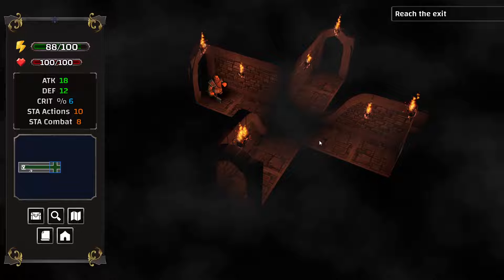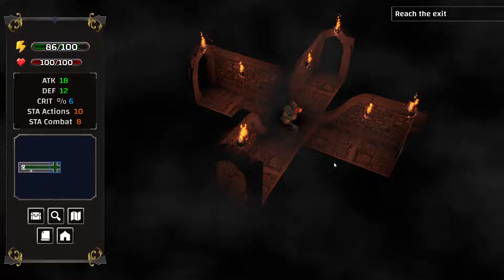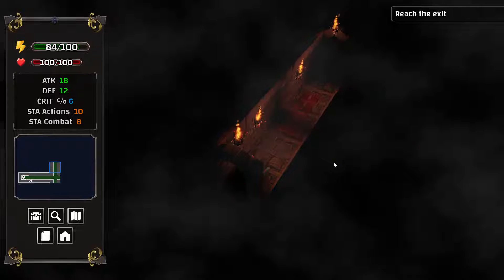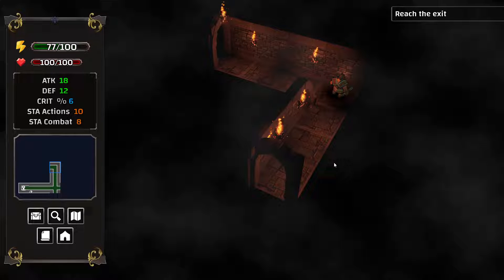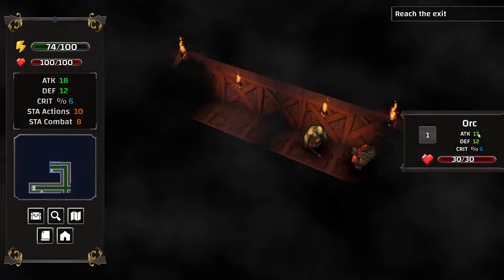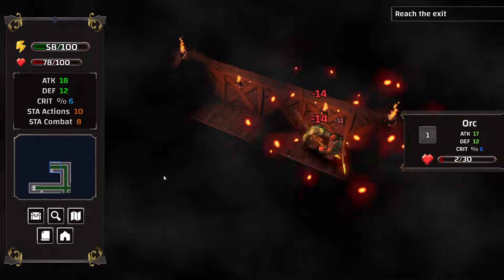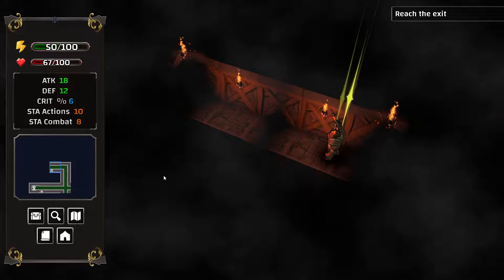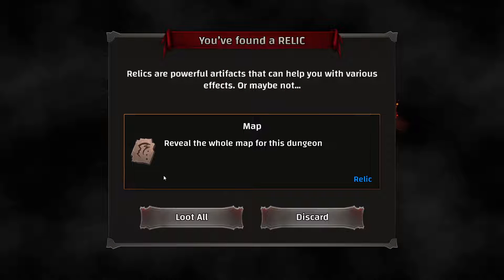I'm going to use the arrow keys for the most part. The basic idea is you go down as far as you can, stop moving, and make a decision from there. Here's an orc — you just keep fighting until you win. There goes the orc. We found a relic! "Relics are powerful artifacts that can help you with various effects." It's a map relic — reveals the whole map for this dungeon. Let's loot all.